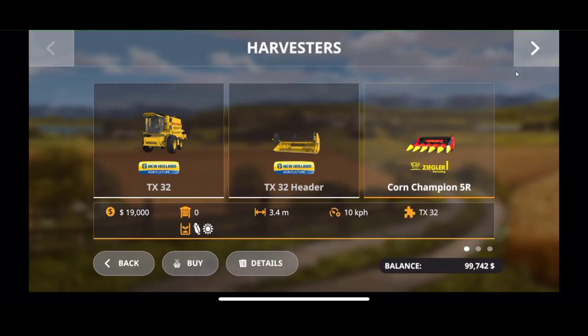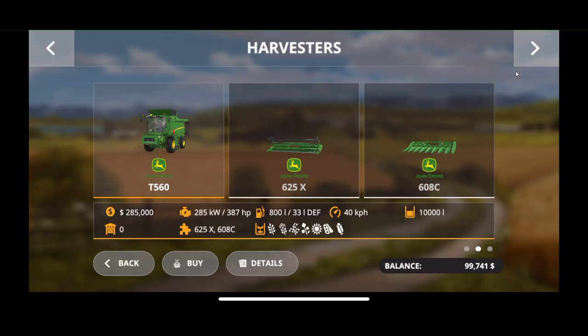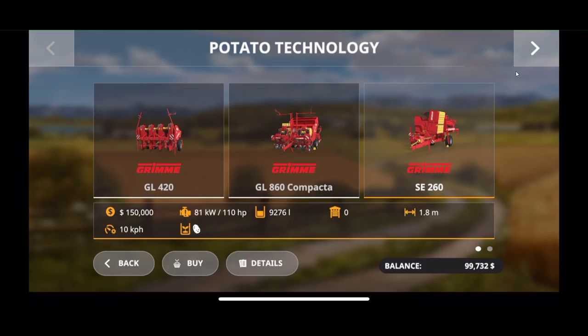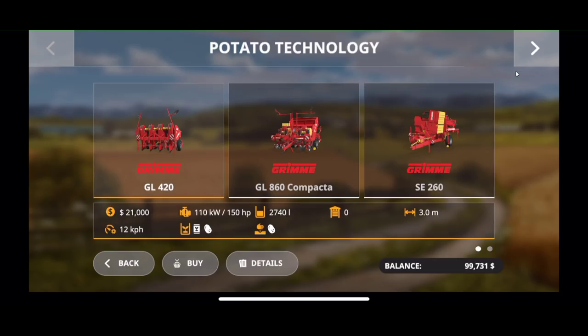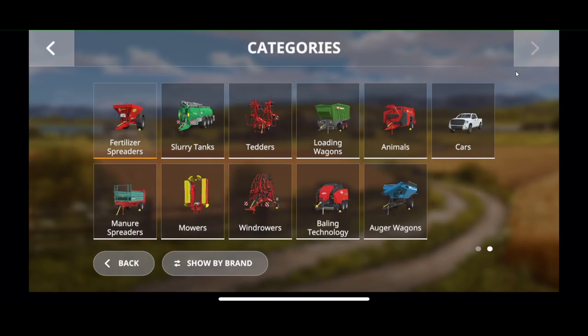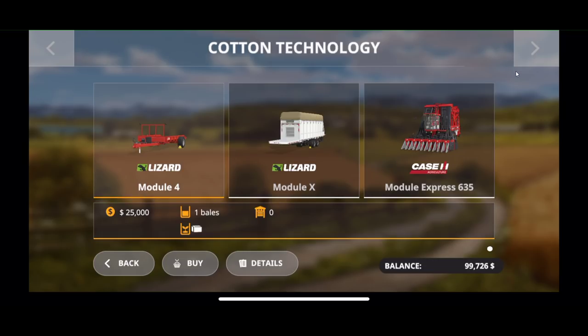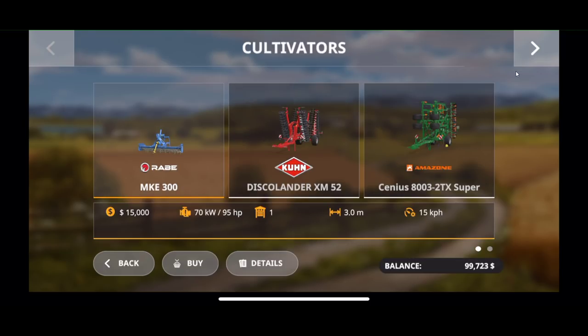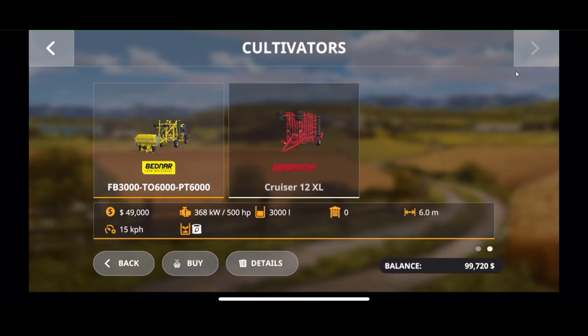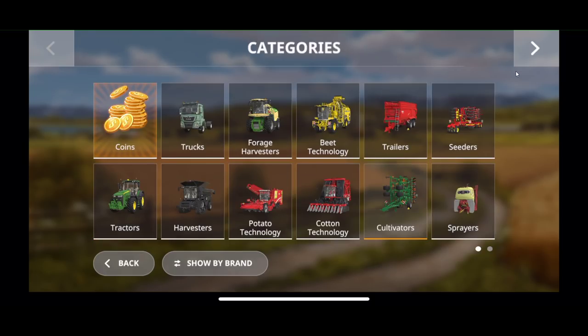For harvesters, we have the New Holland that we're starting with, a John Deere harvester, and the Fendt Ideal 9T, along with the headers that match those harvesters. For potatoes, we have planters and harvesters. I see we do have fertilizing equipment. We have a full suite of cotton technology equipment, and a full suite of cultivators — only five to choose from. There are no plows, though we do have a Culti-Plow, but you don't have to plow in this game.